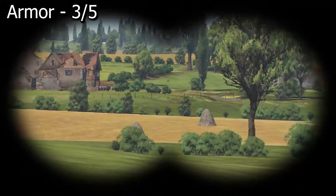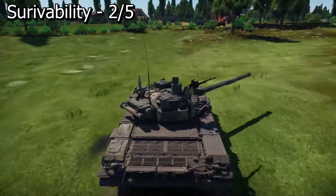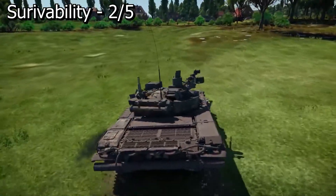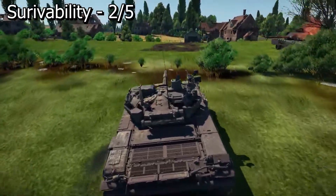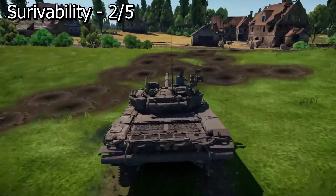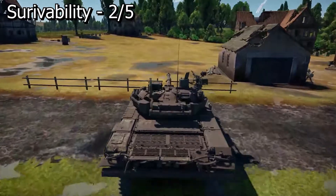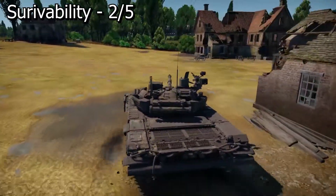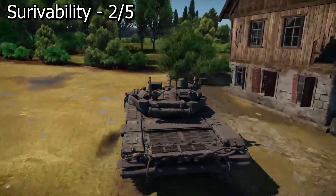The armor rating is a good transition into survivability's rating, which I give a 2 out of 5. This tank is so easily destroyed it's almost funny. Lower glacis — weak spot. Driver window — weak spot. Literally anywhere on the side of the tank from any angle — weak spot. Getting shot in the side will almost always ammo rack you. You can also get ammo racked by a direct shot through the lower plate because the ammo rack sits so low in the belly of the tank.